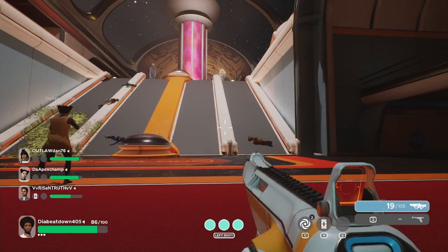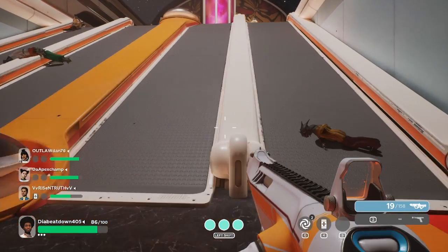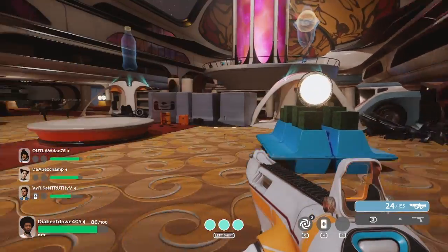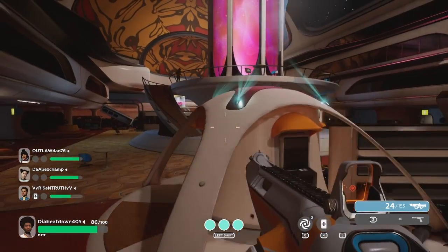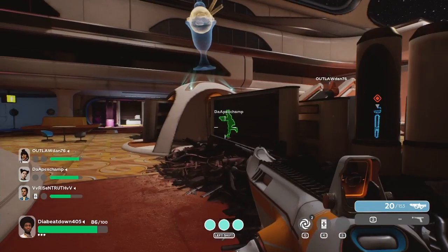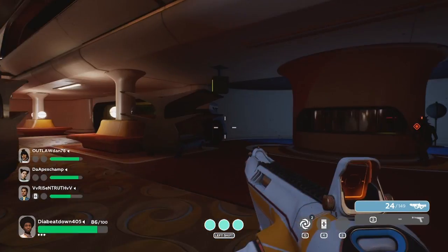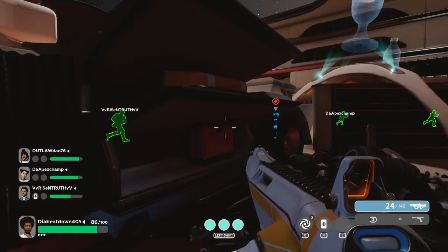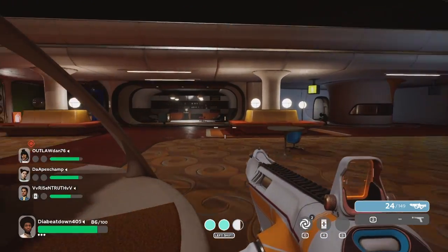Are these supposed to be stairs? Is this supposed to look good? I mean, I know it's a game preview so this probably isn't the final product. The guns feel all right. I keep trying to sprint but I'm popping my shield instead.